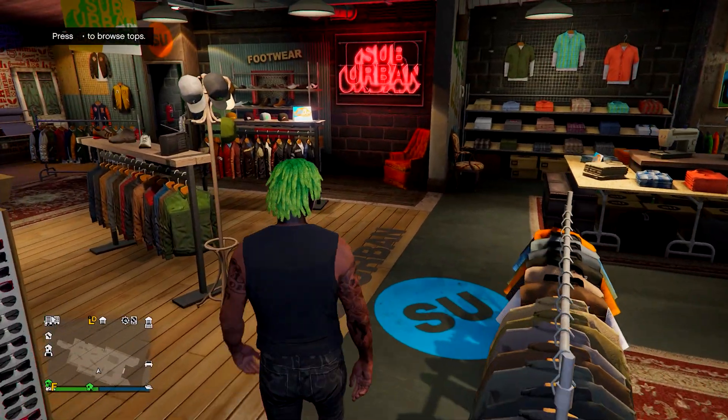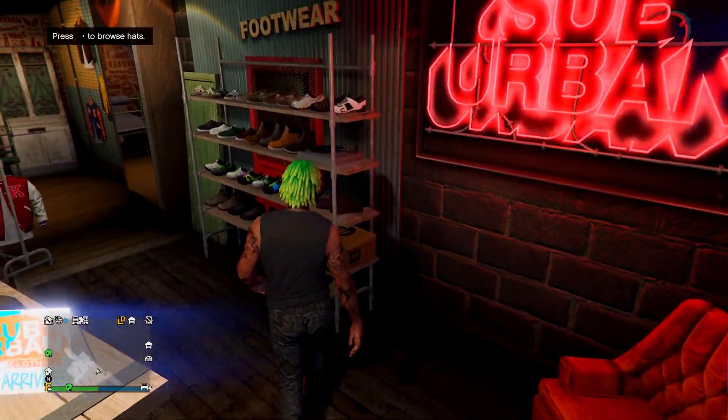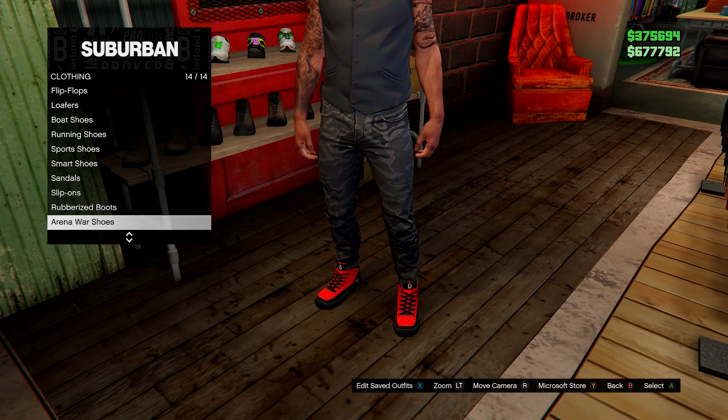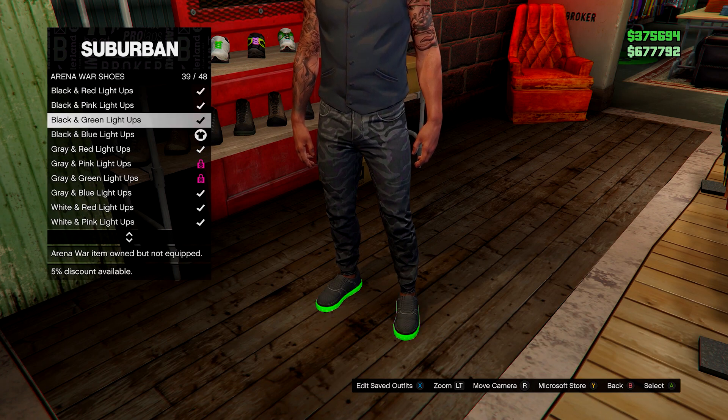From here, you want to head over to the shoes section. Go down to arena war shoes and go over to the black and blue light ups — the black and blue light ups.